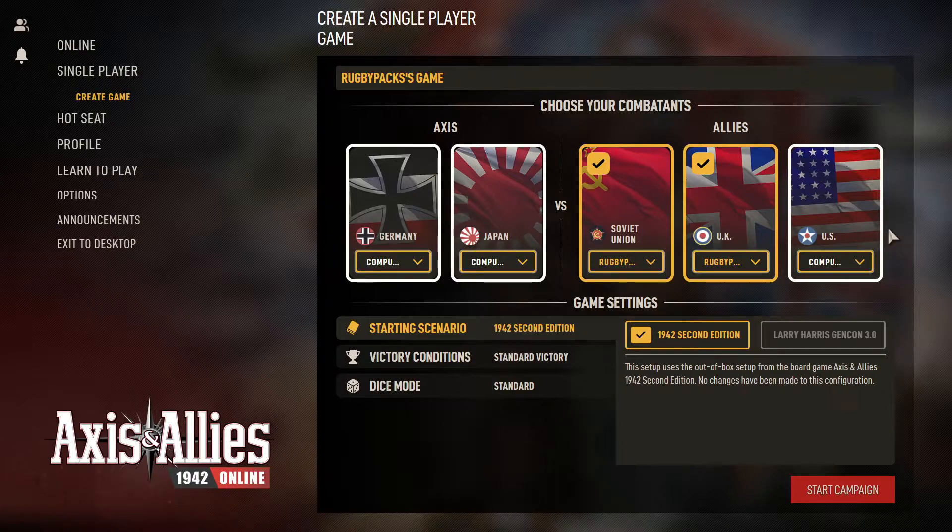If you play on the tabletop, I would estimate probably three people, maybe four, because an easy breakdown is: somebody plays Russia and the UK, someone plays as the US because they're quite expansive and need lots of Navy, and then you probably want someone playing as Japan and Germany separately. They're a huge part of this, and you could play both together, but they are very different play styles.